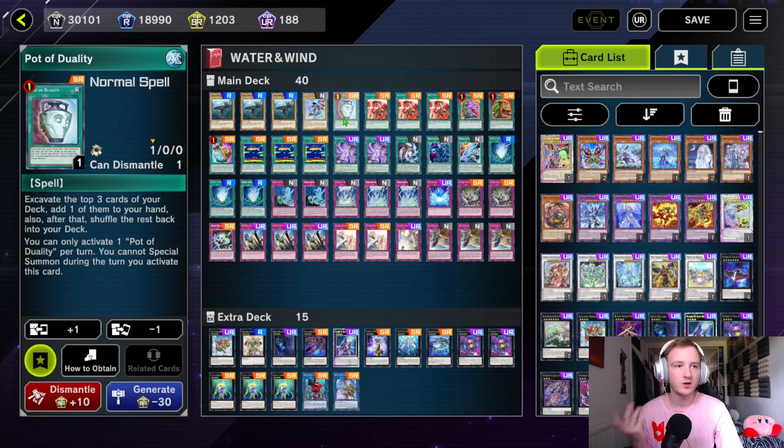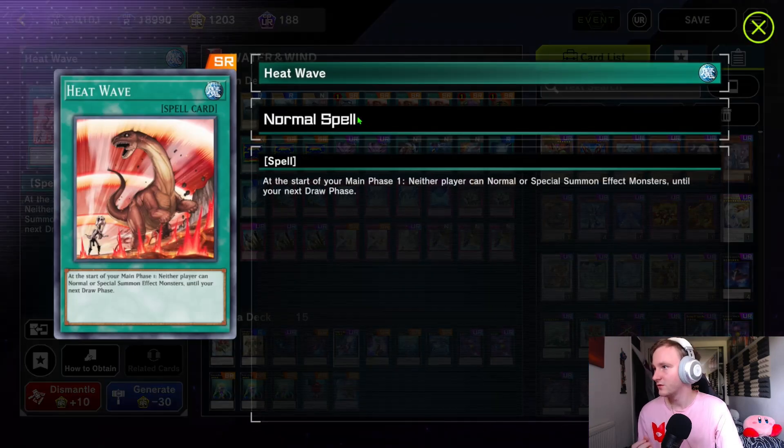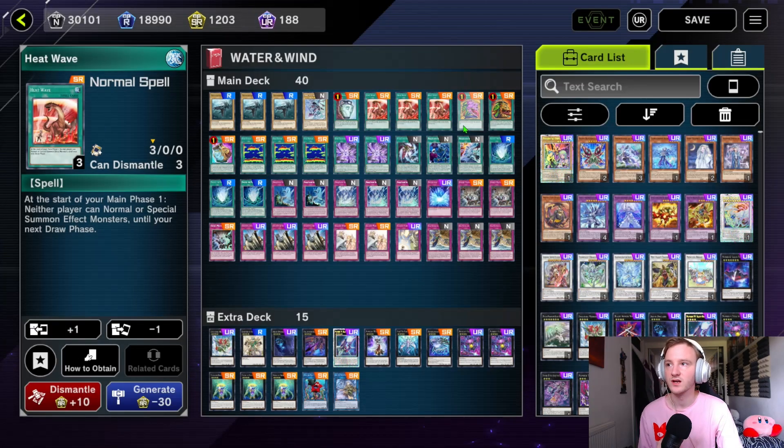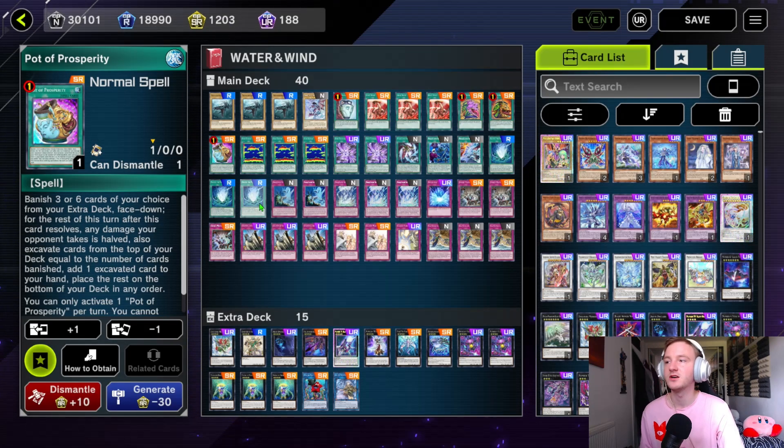We have Pot of Duality — we're not special summoning on our turn very often. Three Heat Wave if you're in the TCG; you know that this is used in Tenyi Dragon. Basically start your main phase one, and neither player can normal or special summon effect monsters until your next draw phase — it locks pretty much every deck out of a turn. Then we have some Pots: Pot of Desires, Pot of Extravagance, and Pot of Prosperity.